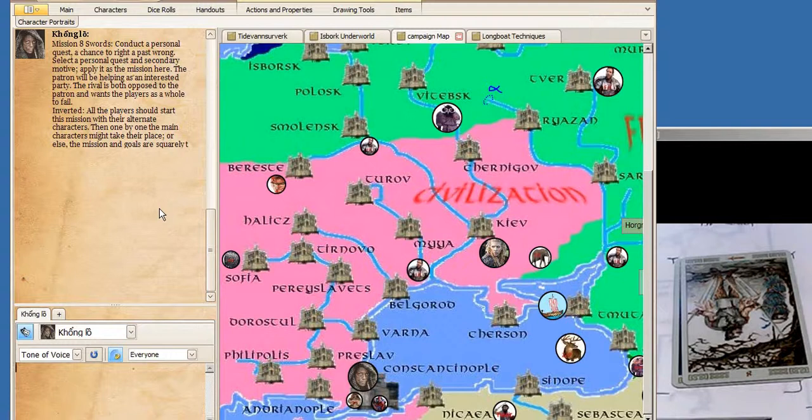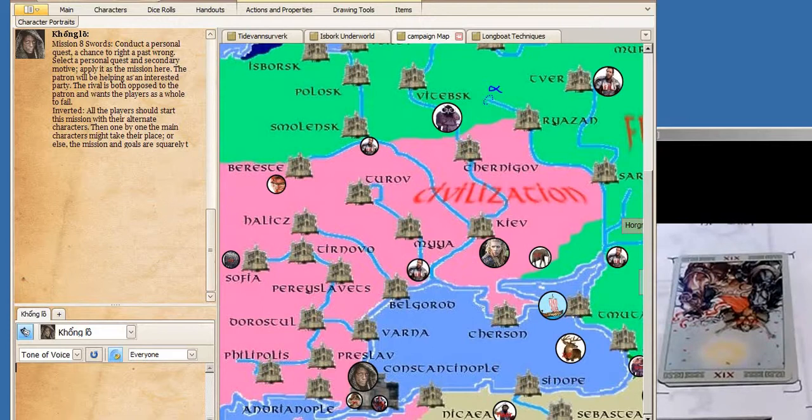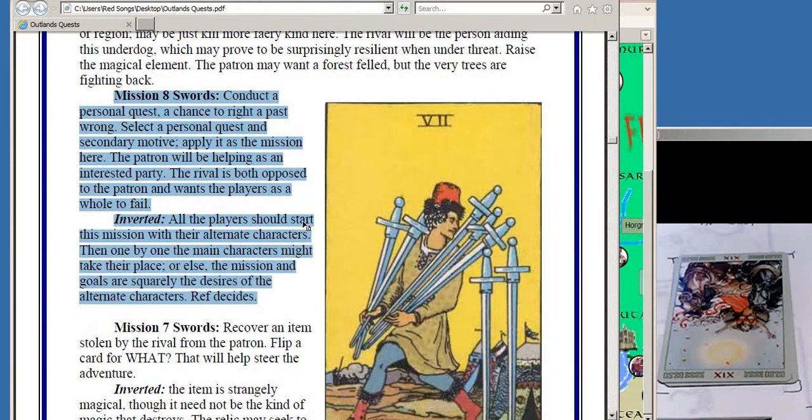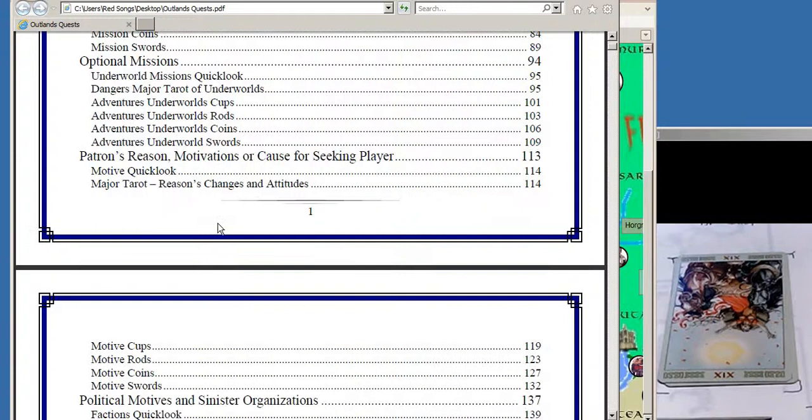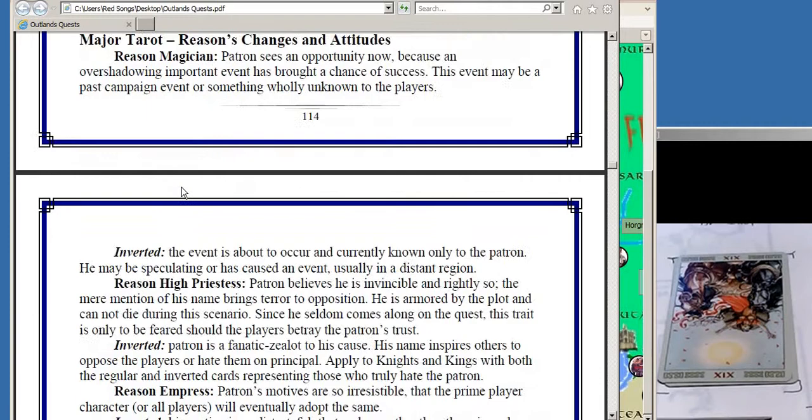It's sort of the classic Gandalf - I'm going to send you on this epic quest but I'm not going to be there most of the time. I'm going to flip a motive - why does the patron want me to do this? And I flip the Sun card. The Sun card, if you know anything about the tarot, is a wonderful card - a card of enterprises and good events. But for our intents and purposes, we want to make sure that we look at the major tarot modifier for motive, because that's what I was flipping for.